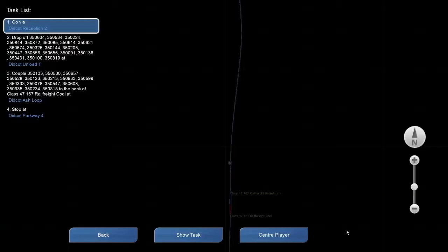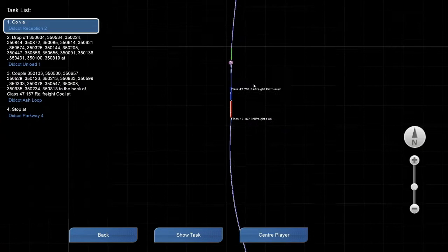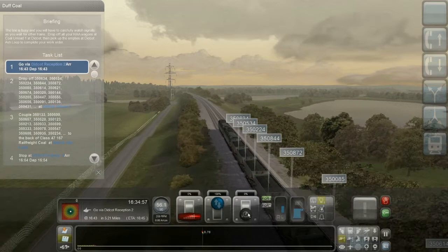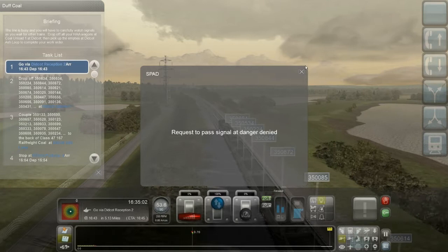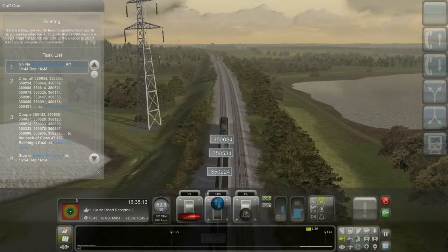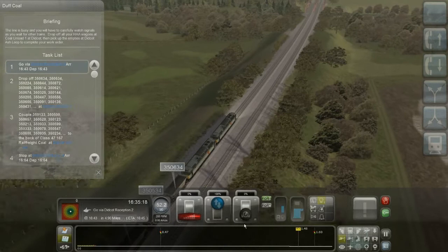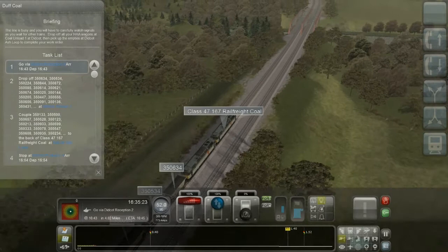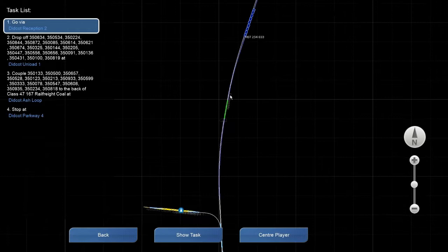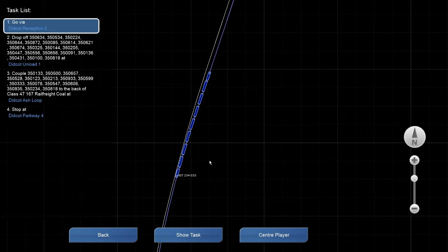Slow it down. We have a slow one. Signal's clear again — or yellow at least — so picking up the speed for as long as it's allowed. There's just someone in front of me who won't move. Yeah, I'm talking to you.